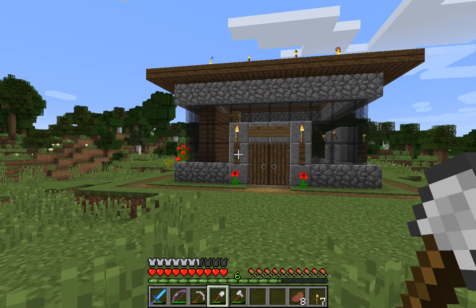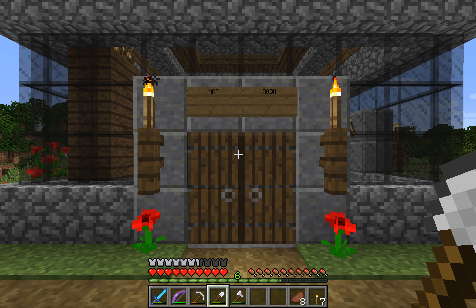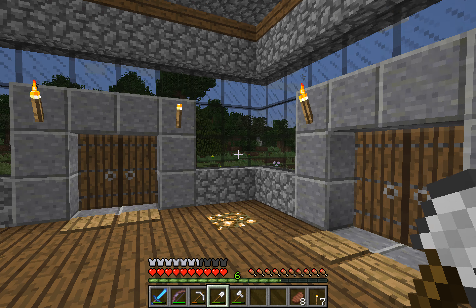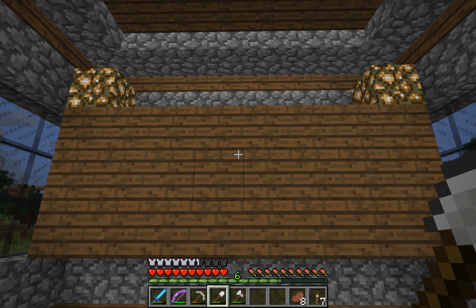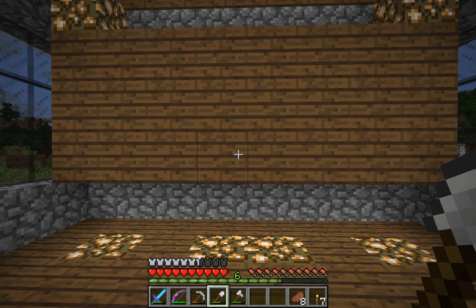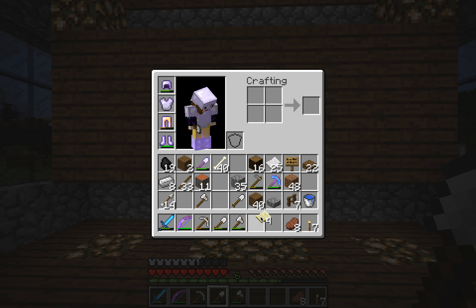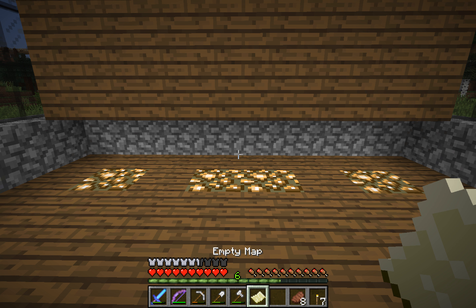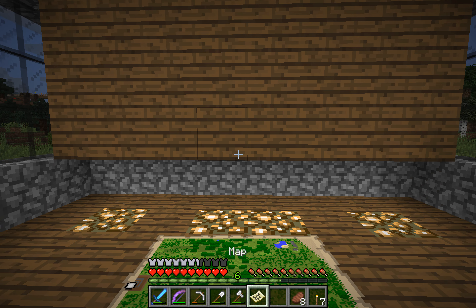Now this is our new building, which is going to be a map room. I've kept it in keeping with the other buildings. Now this is going to be the map wall — it faces north because all the maps have north at the top — so the first thing I'm going to do is to open a map.